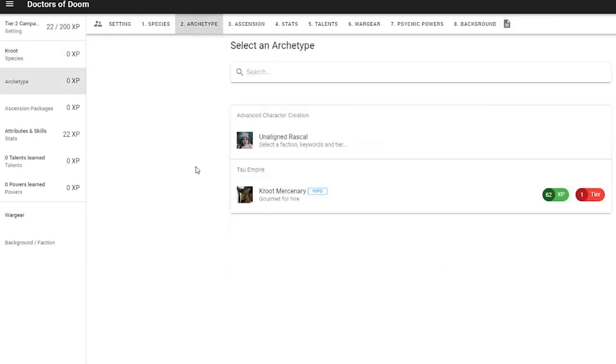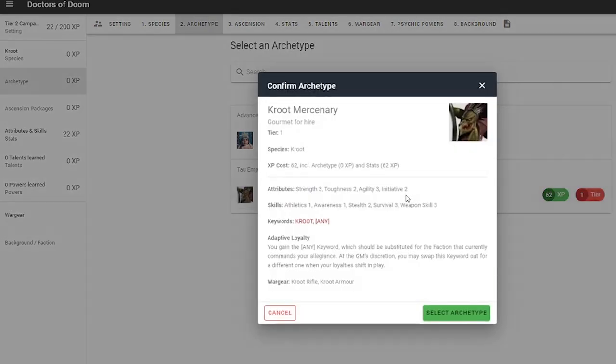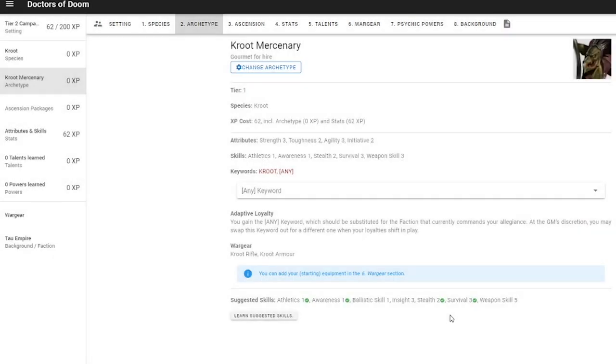Now select your archetype. For this, we have a Tier 1 option — the Mercenary. Don't worry if your adventure is Tier 2 or higher; we have the appropriate XP points to spend and beef him up to match the difficulty. It's worth noting that some archetypes are strictly locked to a certain species or faction, so bear this in mind.